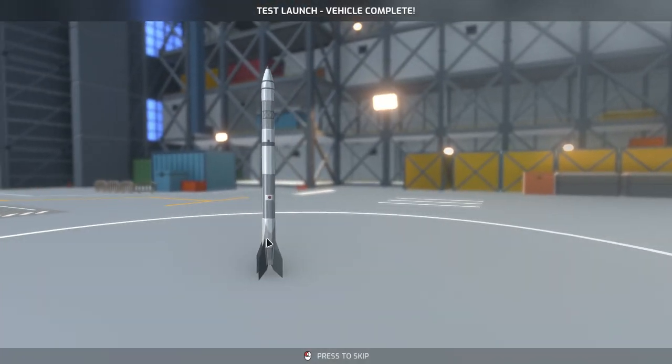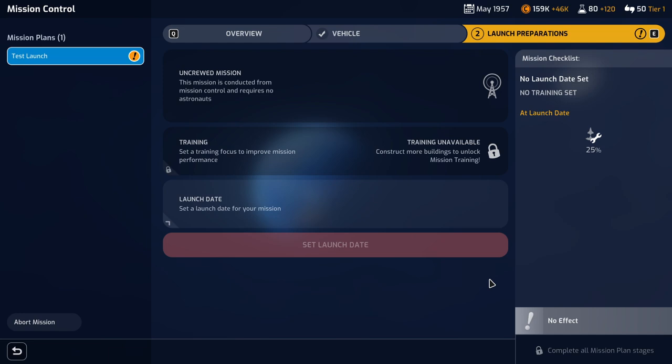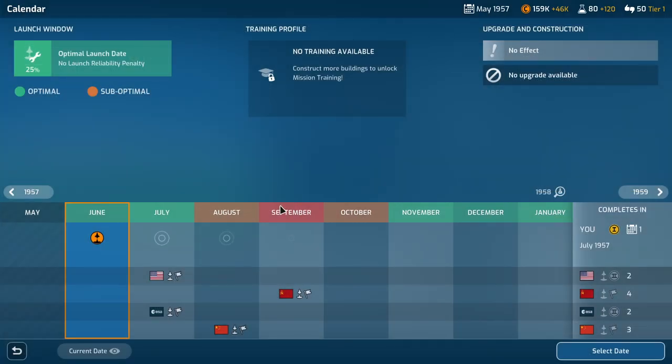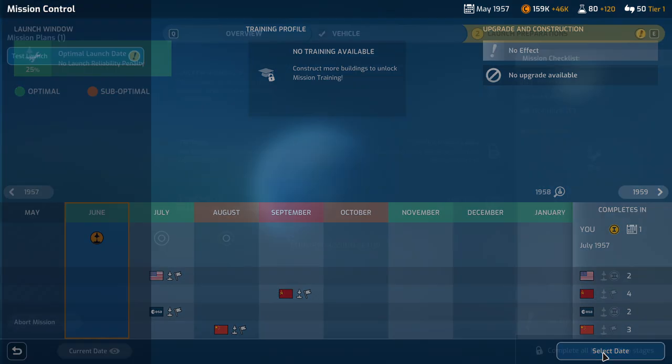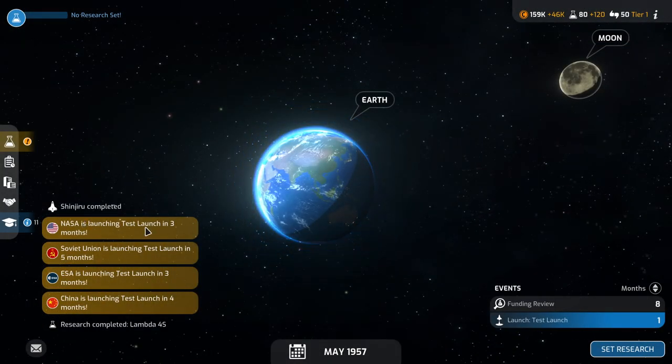We've got a lifter and the test launch vehicle. Setting the launch date — it looks like America and ESA might be launching in July. Boy, are they quick. The Soviet Union is so delayed. Maybe everybody's will explode and the Soviets will get it as they should. Let's confirm setup and go to the solar system — launching test launch, they're all launching test launch.